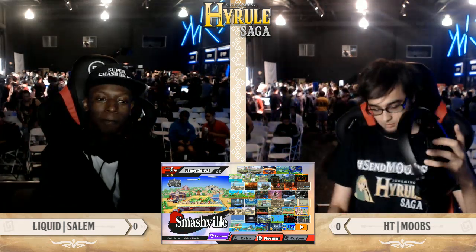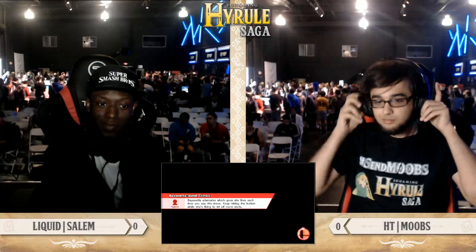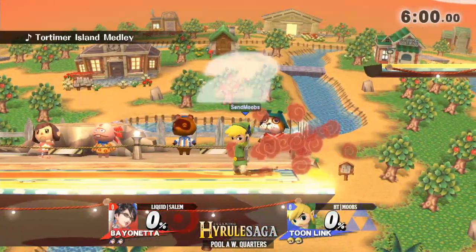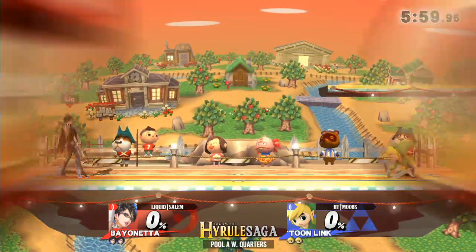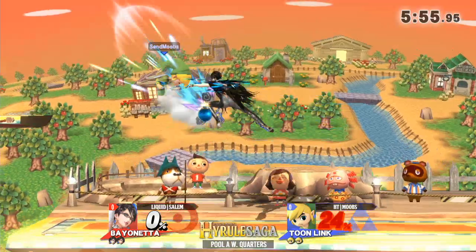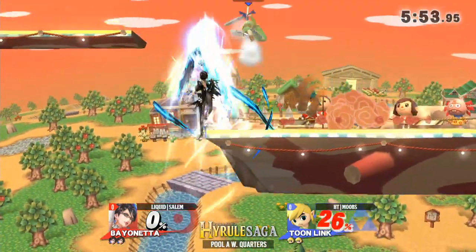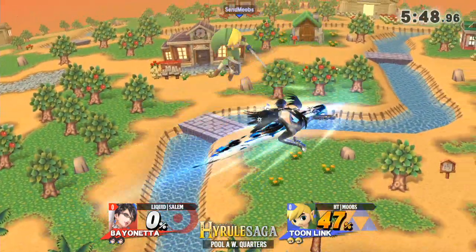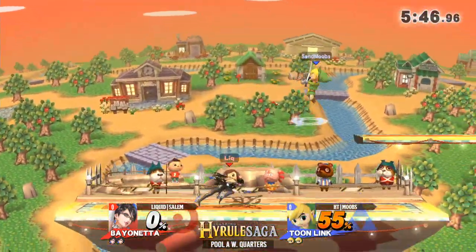I actually think that Bayonetta — I don't necessarily think Bayonetta loses this matchup, but I do think that you have to play very particularly. You have to play very differently against projectile characters as Bayonetta, because Bayonetta is a character that doesn't have like crazy fast burst options. You don't have a Fox dash attack. Her quickest option in terms of from a run-in is going to be her up-B, and it can be somewhat committal.